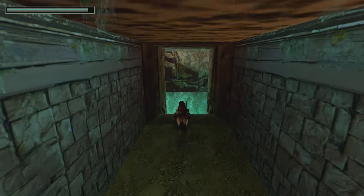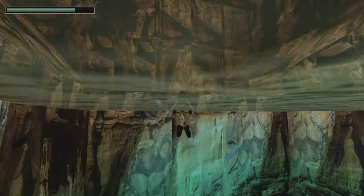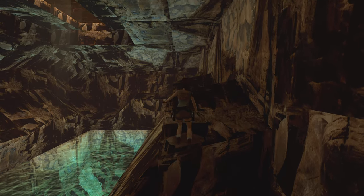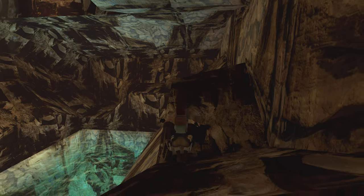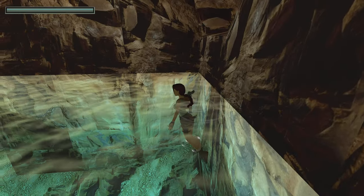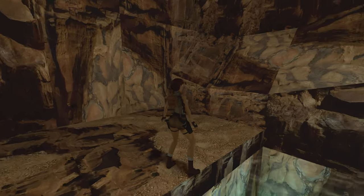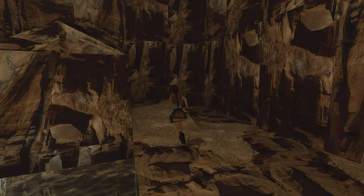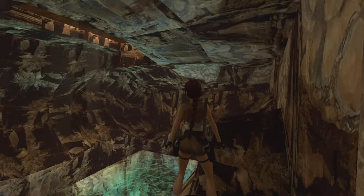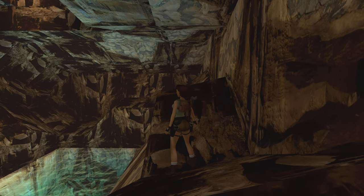Oh dear, no idea where I am. Anything good on the floor? Nope again, useless. Take a climb up here — hmm. Have I gone the right way? That's the question. Shall there not be a lead bar or something? A lead bar. Feels like I'm meant to fall through the roof at some point, but how do I get over there?